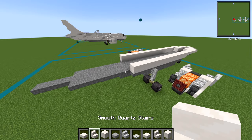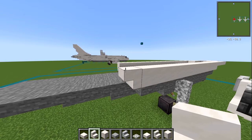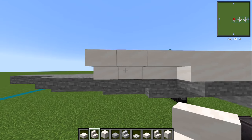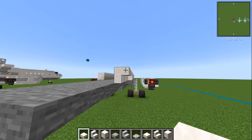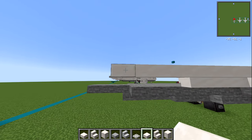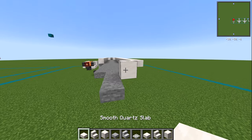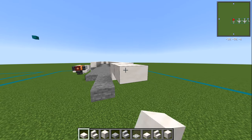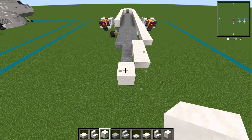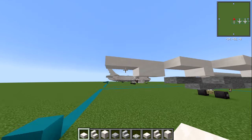Then with your smooth quartz stair, have one facing towards the front of the plane and three going sideways — so four in total, one facing that way. Then three smooth quartz slabs on the end of that, and then a quartz slab right there. Then diagonal from this, a smooth quartz block, and that gets two smooth quartz slabs on the end. Then moving to the center line, two smooth quartz blocks with two smooth quartz slabs on the end.